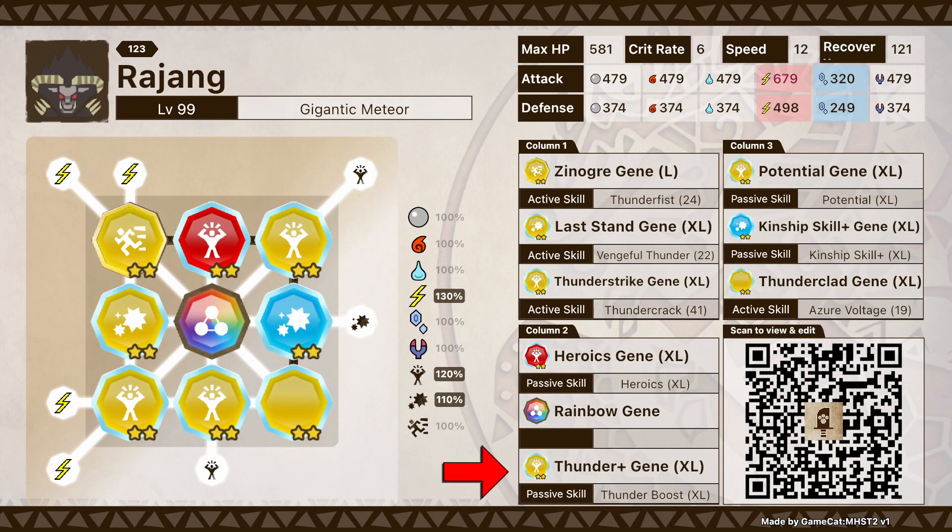So what we start with first is going to be the Thunder Boost Gene XL. Of course, it boosts Thunder Element by 40 bonus attack and it can be found on all Thunder Monsters — Thunder Egg Dens is your best friend for this. After that, we have Kinship Skill Plus XL, which gives a 60 attack bonus to your Kinship Skill Power. This goes great for when you're at low HP so you can do even more damage with all the other genes. It can also be found on Thunder Monsters and in the Thunder Egg Den, so this is really good if you want to multitask for all of this at the same time.